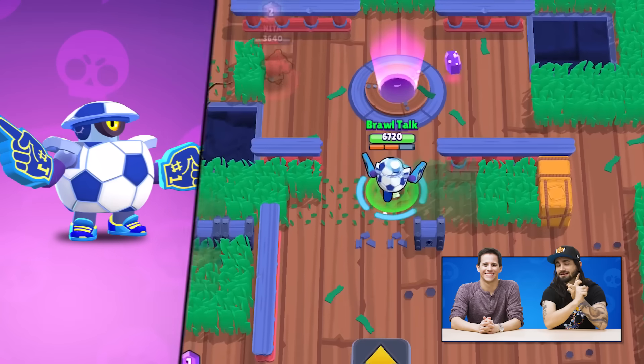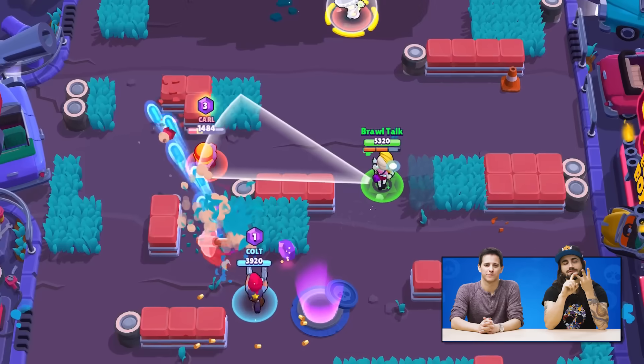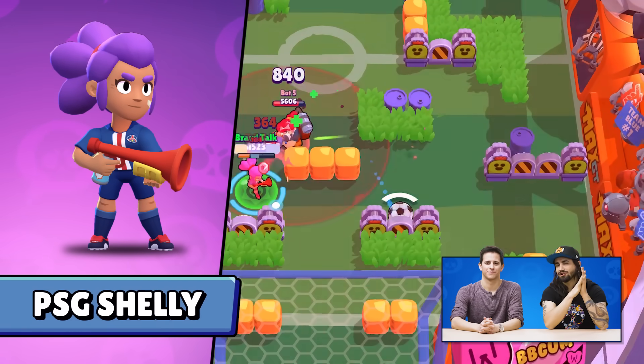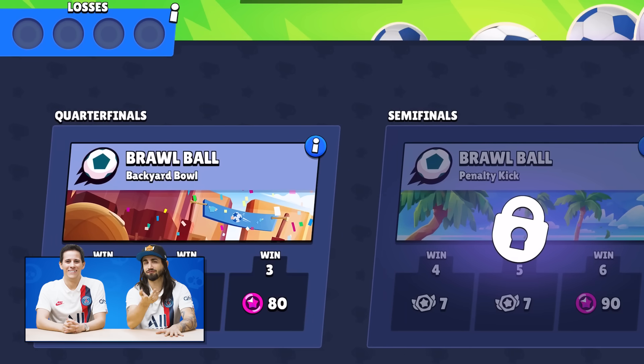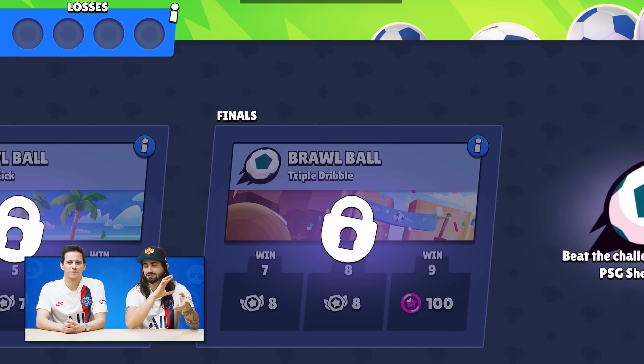Now let's talk about skins. We have a Daryl rework, Mascot Daryl, and two new star skins: College M's and Evil Bunny Penny. And let's not forget PSG Shelly. One cool thing about PSG Shelly is that you can get it for free by playing the PSG Cup, which has the same layout as the Championship Challenge but only with Brawlball games. And if you don't win the PSG Cup, don't worry — PSG Shelly will be on sale in the next few weeks.